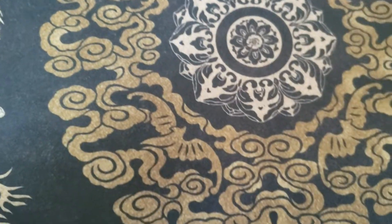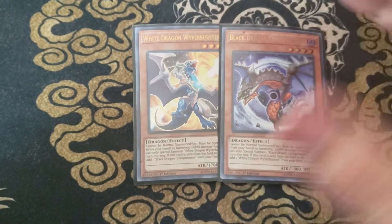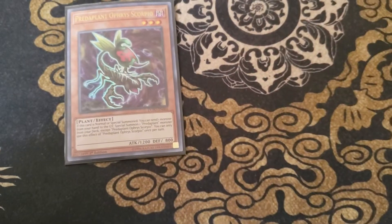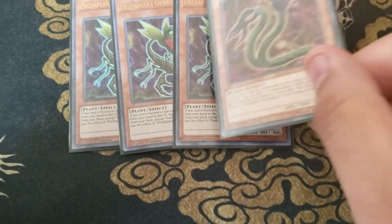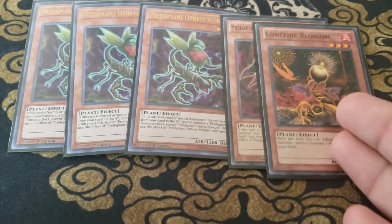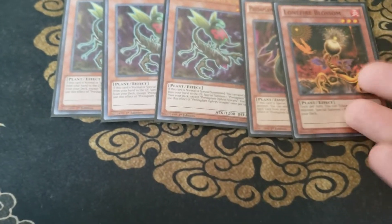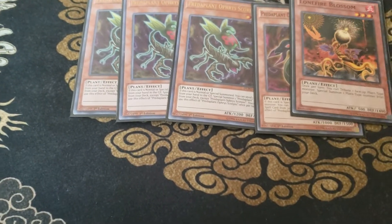On to the extra engines. We have the two Mini Chaos Dragons: one Wyvern Burster and one Collapse Serpent — pretty self-explanatory. We're also playing the Predaplant Engine, being three Orphys Scorpio and one Darlingtonia Cobra. For the Plant Engine, I do need to get more Lonefire Blossom — I only have one at the moment and I'm trying to get more, so for now I'm only playing one. I will get three eventually.